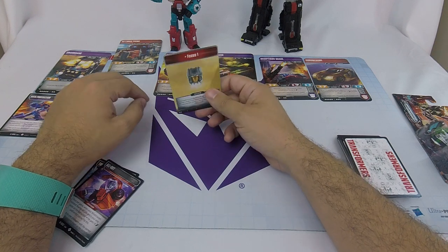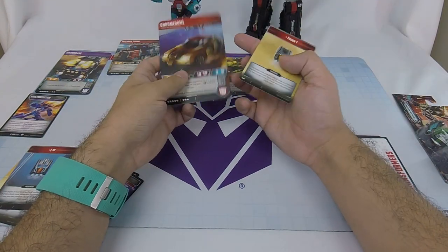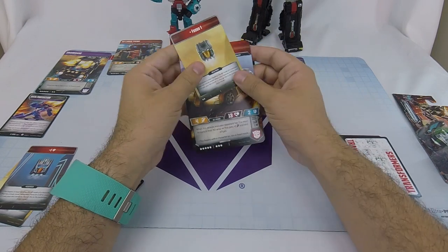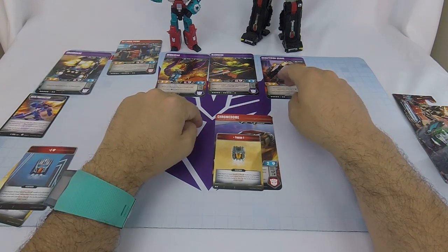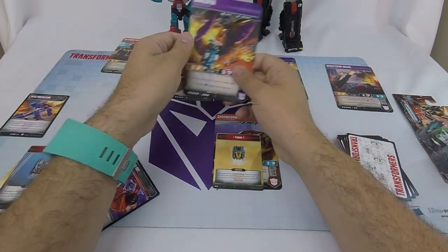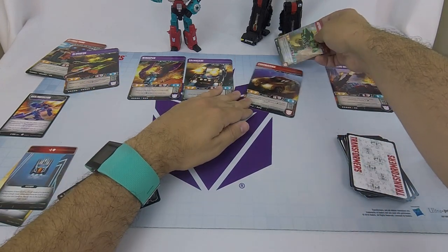Chrome Dome plus his head — Brainstorm — sits at 10 stars, which means I've got another 15 to use. I've got two sevens to choose from. Well, one would require a head, so I guess it's Crankcase, and then I've got an eight-star character. I could go this route, which puts me at kind of middling health.